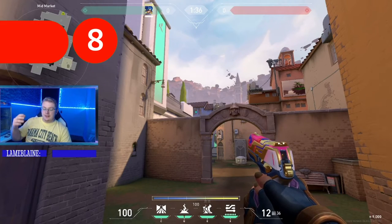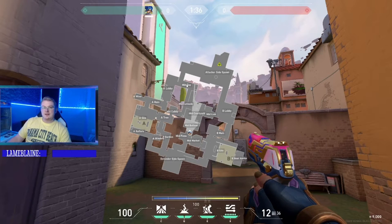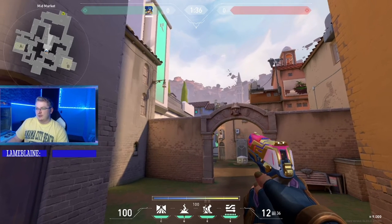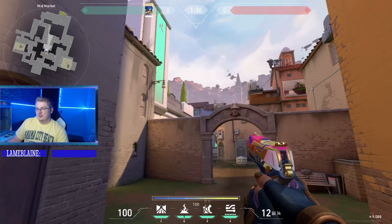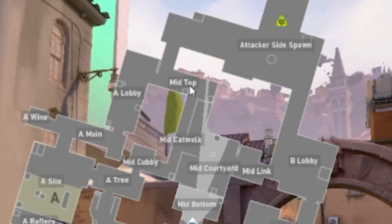Now we're trying to stun back here on mid-top — this whole corner where someone might be sitting and peeking with an op. You want to allow your teammate to swing out and shoot the opponent. So we're going to aim right here in the middle of this left window, shoot our relay bolt, and as you can see it stuns all of mid-top right there.